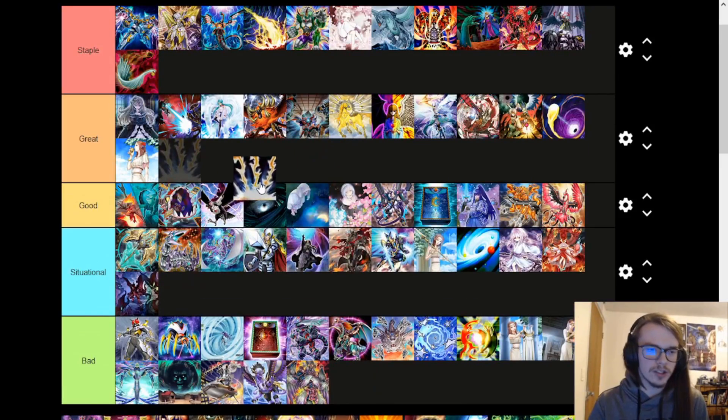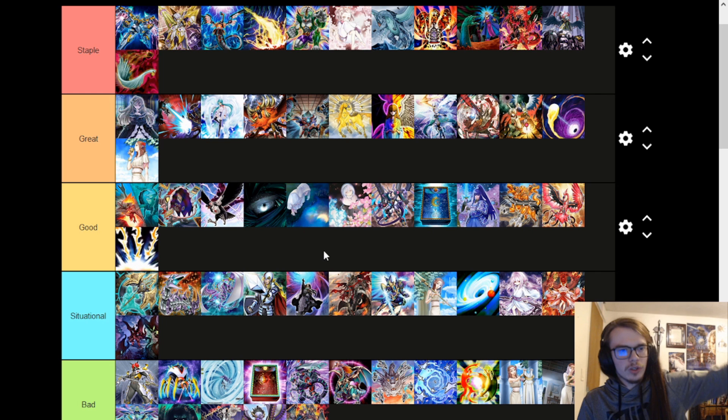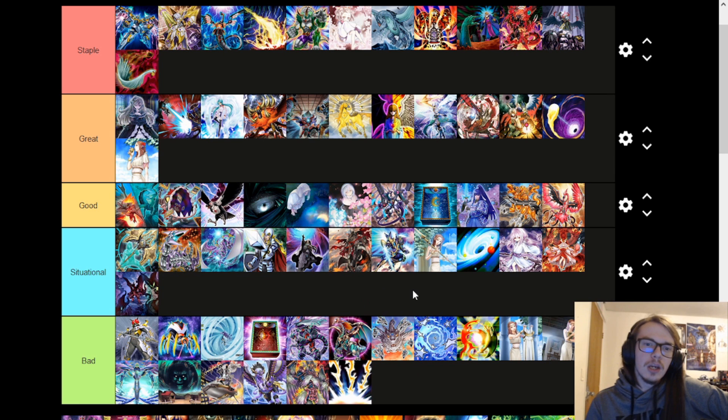Lightning Vortex is not a good card. Being able to discard a card to deal with all face-up monsters is nice, but Raigeki exists. You're better off just playing Dark Hole which has no cost — you deal with your own monsters, but at least you don't have to discard a card. Nowadays you're either going to drop this on turn one when you don't have any monsters, or your monsters are going to float anyway, whereas Lightning Vortex is just not very good. However, it is good in Duel Links.